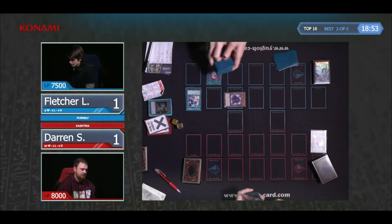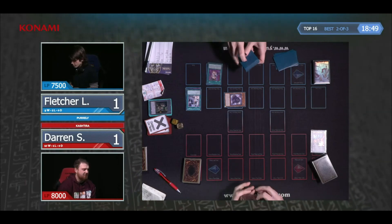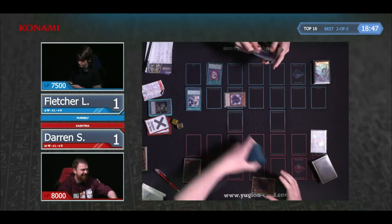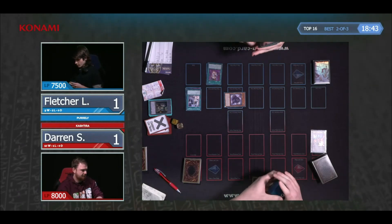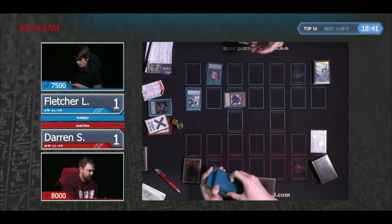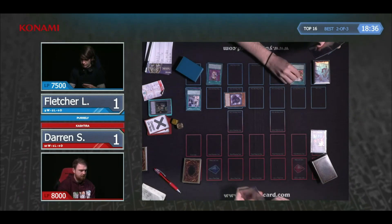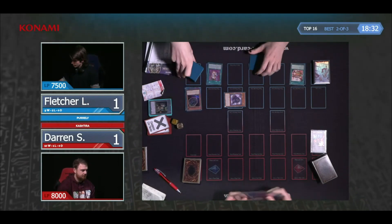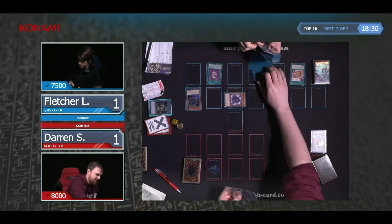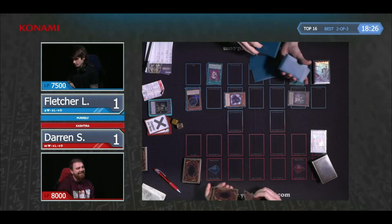This is generally how you start your first turn with Pearly — you really want that Delicious to get Plump rolling. Plump is very good. Droll Lockbird! For anyone wondering why Darren's used Droll Lockbird on the second search, it's probably because Fletcher used his Sleepy Memory in the draw phase rather than the main phase. Droll Lockbird says if your opponent adds a card from deck to hand except during the draw phase — it's always good to use things in the draw phase to avoid that.